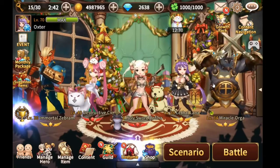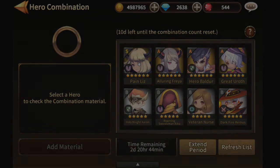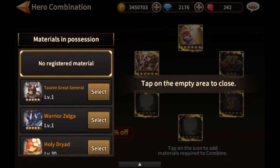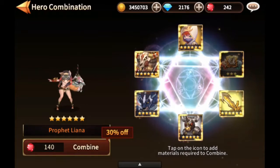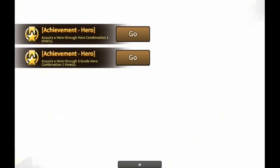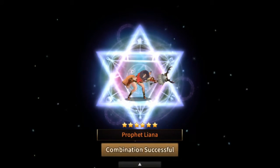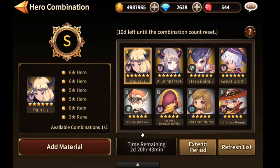Now let's talk about special hero combination. Here you can get a special S-class hero every 3 days. I suggest you combine only those heroes that you really want, since you can only use it twice per month. For combining the hero, you will need 2 6-star heroes, 2 5-star heroes, 1 6-star item, and 1 3-star rune. It usually costs 200 rubies, but right now there is an event where it only costs 140 rubies. Remember, it refreshes every 3 days, so don't forget to check it out.